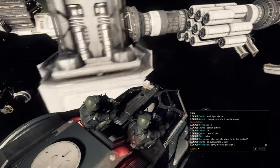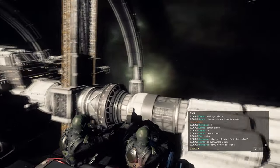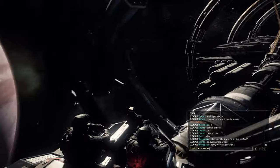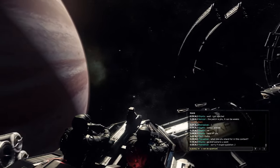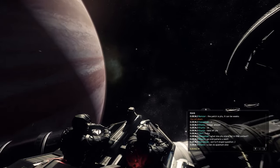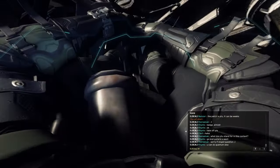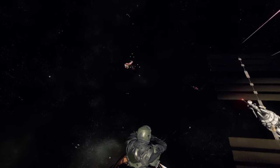Imagine somebody at a station carrier seeing an Aurora approaching, thinking there is only one person in that ship. And when it lands, suddenly you see five or six players coming out, ready to take over the station. I'll show you how it works in a minute. Honestly it's the easiest thing in the world, so you won't have any problem doing it.